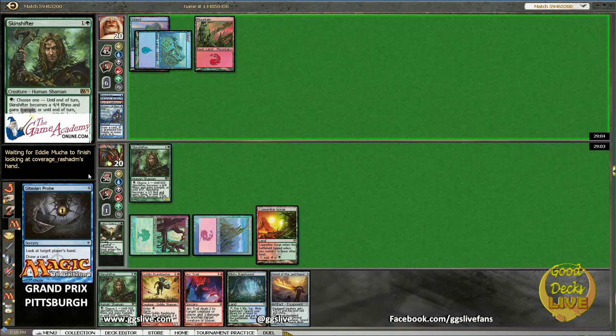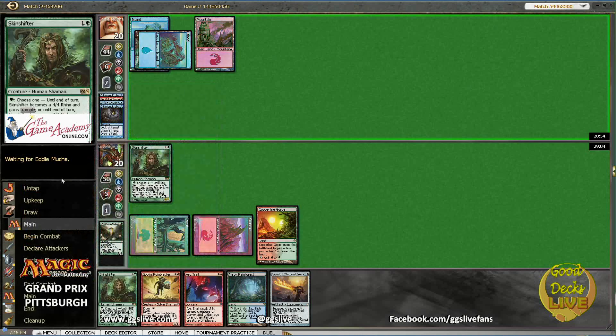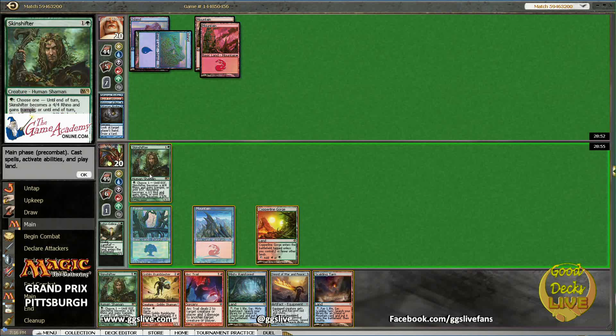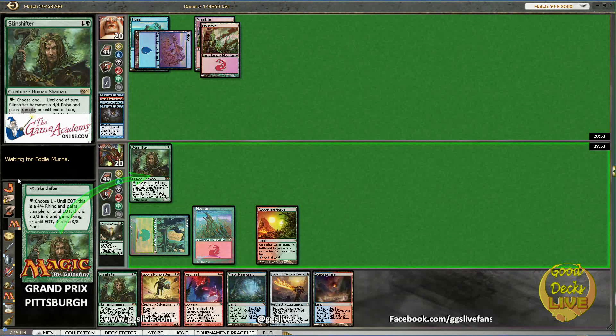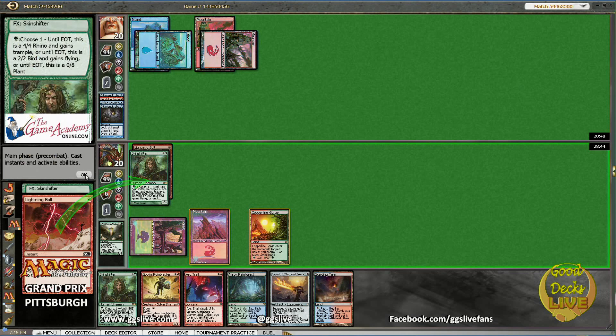Rhino — just Rhino you, get the Gitaxian Probe. You can see our hand again. So I think next turn I'm going to make this guy a 4/4, cast Rune Blaster unkicked, and attack for 6. Seems nice. And then next turn play Sword and equip.